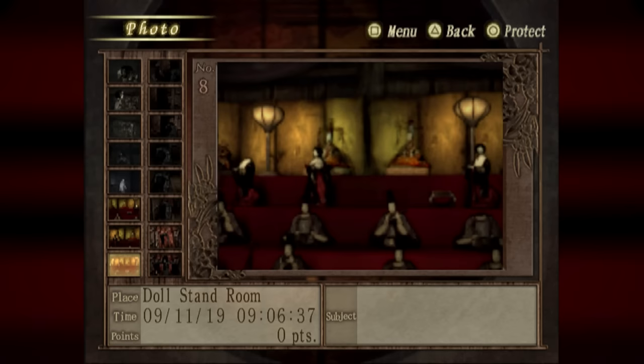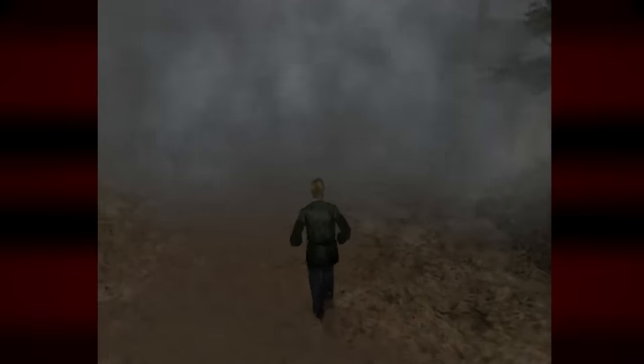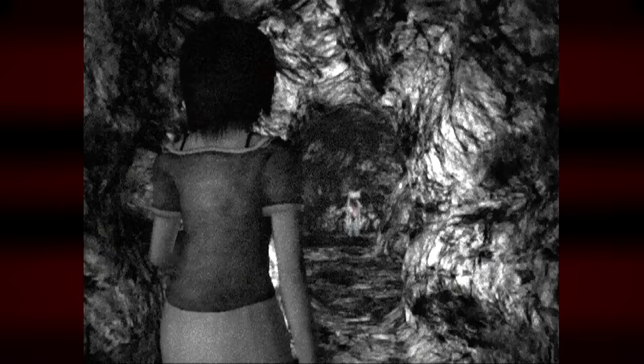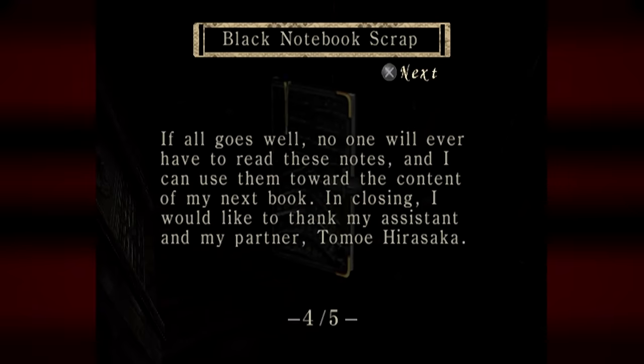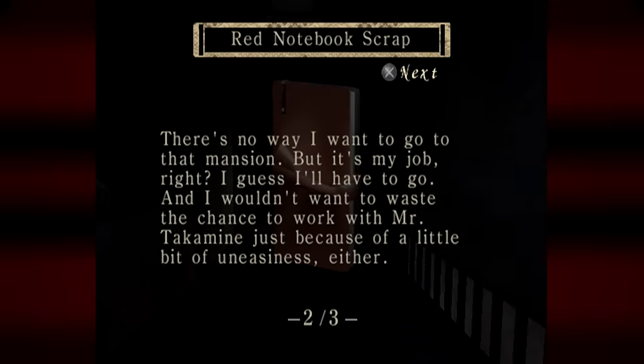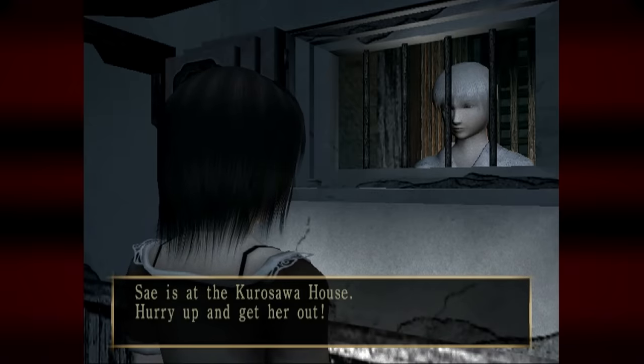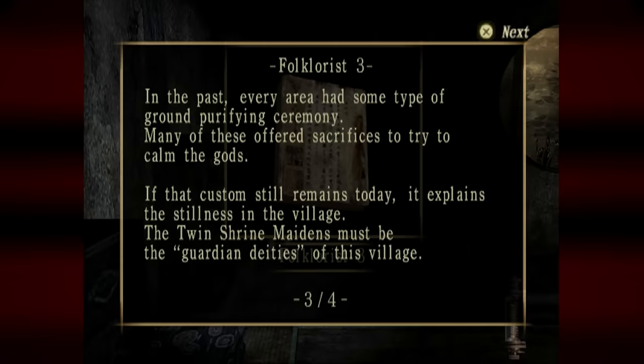I still wouldn't say the puzzles are as good as something you'd see in other horror games, particularly Silent Hill, but they're undeniably a huge upgrade over the first game. But I'd say the biggest upgrade of all is the story. Fatal Frame 1 I found way too wordy — there were too many notes tracking too many different characters that all contributed to too many different subplots. It wasn't a bad story overall, but I found it a little bit hard to follow and a little bit disinteresting sometimes. Fatal Frame 2 has a much more focused narrative and a way better balance on the reading material.